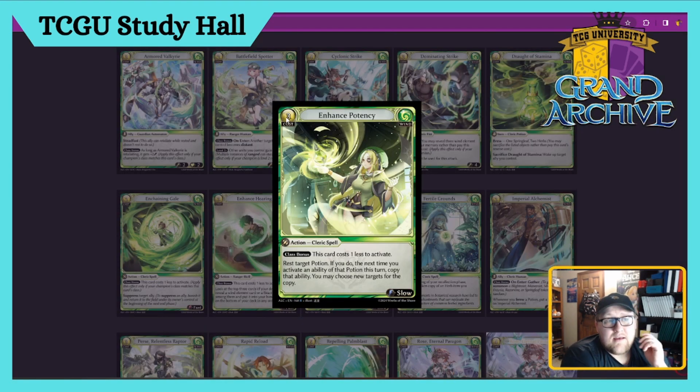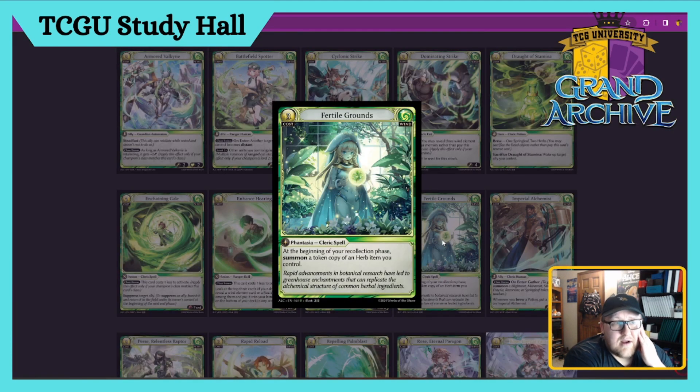Enhance Potency — three cost Cleric Spell, Slow Action. Costs one less for Cleric, so it's a two-drop. Rest target Potion; if you do, the next time you activate an ability of that Potion this turn, copy that ability — you may choose new targets for the copy. You just double down on Potions, which is neat. I think this card's like a three — it'll depend on how you build your Potions.